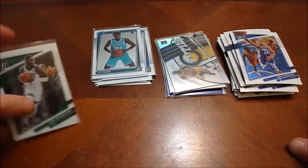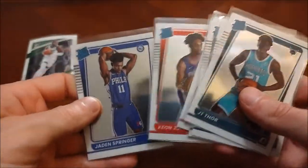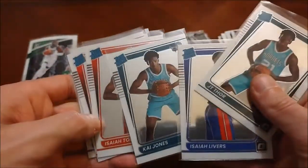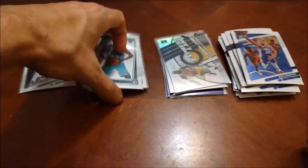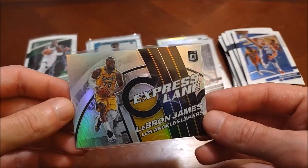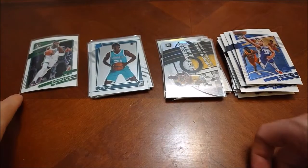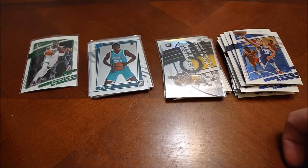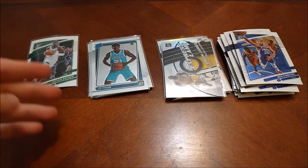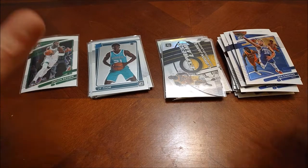That's all for this box — our first look at 2021-22 Optic. Got at least one thing for the PC: Jalen Brown, so definitely will take that. The rated rookies were nothing really to write home about — probably Kai Jones or Keon Johnson the best of them. But easily the best card in this box, even though there were only three in that pack, is this LeBron James Express Lane silver. Let me know how you think I did in the comments. We'll have more modern basketball and baseball coming up soon on Headlocks and Hot Packs — have a good night, we'll see you soon.